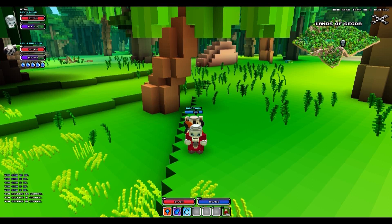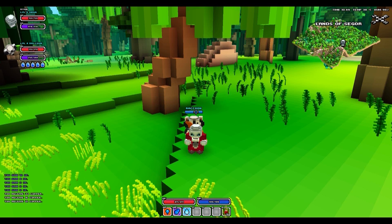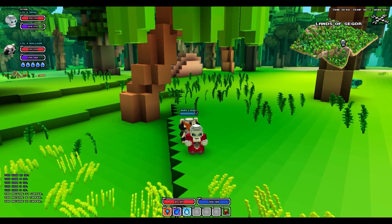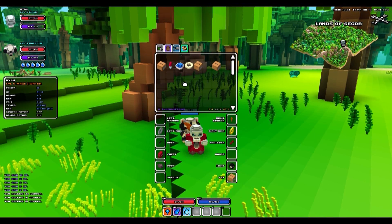Hey everybody, this is Ryan and I am going to show you how to get a snout beetle as a pet in Cube World. Snout beetles can be found in any grassland biome and you need a lolly to tame them. That is not to be confused with a lollipop — lollipops are used to tame owls.